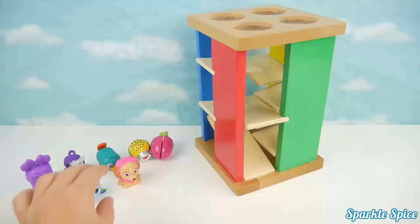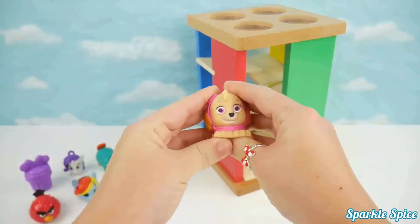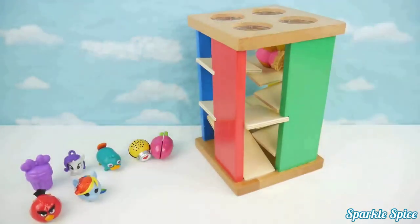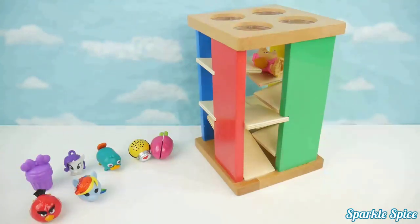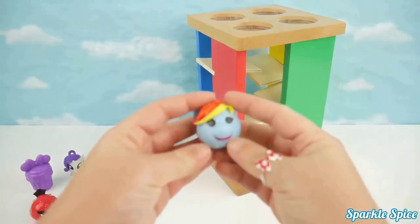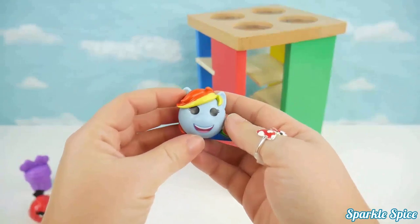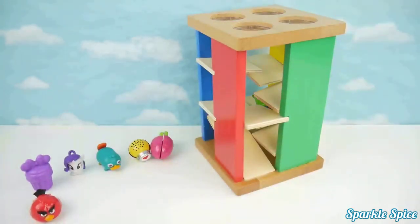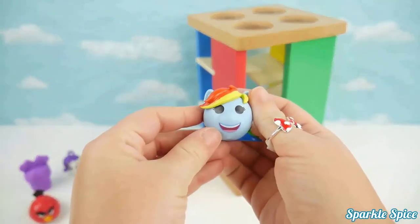Next we have a Sky Mashup — I wonder if she'll roll. I can see that she got stuck in there; she doesn't roll very well. Our Rainbow Dash my emoji is next — she's pretty round. Wow, Rainbow Dash was pretty fast rolling through that maze!